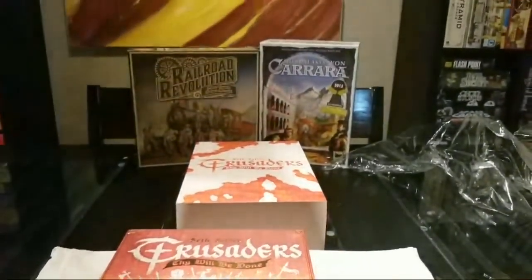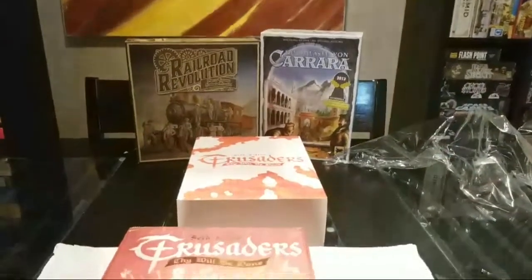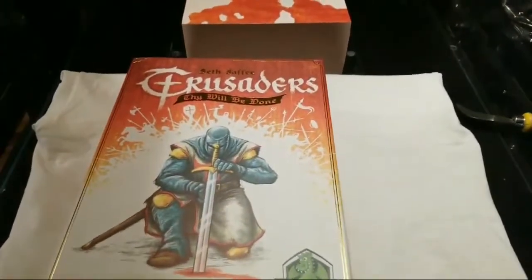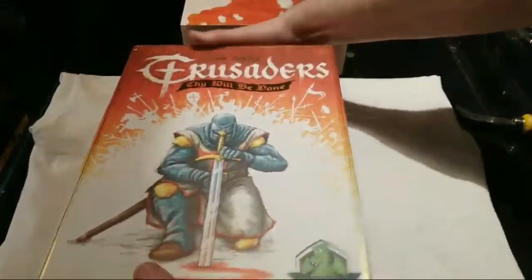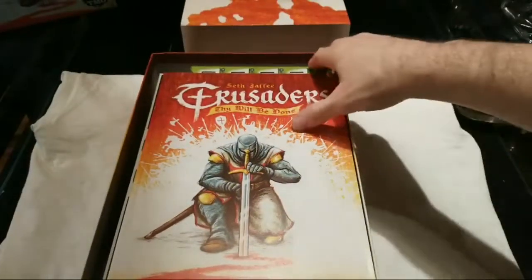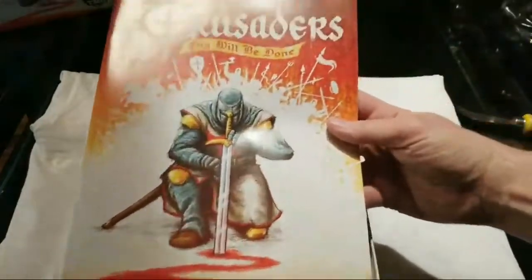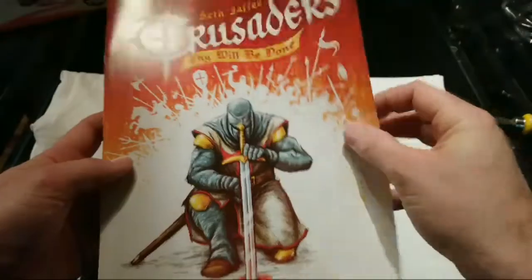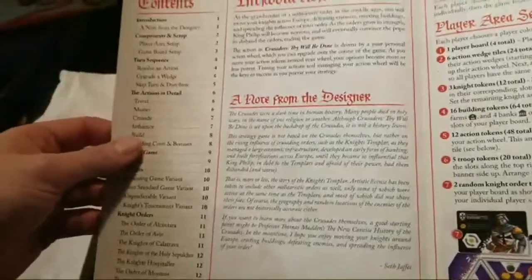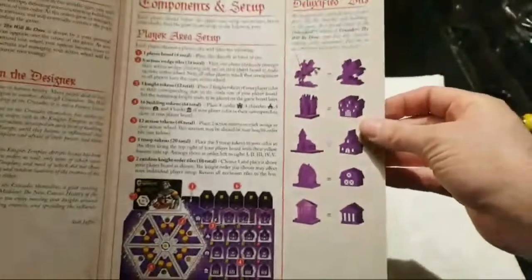If you're wondering why I've got Palaces of Carrara and Railroad Revolution in the background, it's because Crusaders is supposed to be another white whale of board games. I like medium-weight euros, and there's nothing better than one that plays quickly. Palaces of Carrara and Railroad Revolution are both medium-weight euros that play within 45 minutes, which is rare — but Crusaders also claims to accomplish this feat.